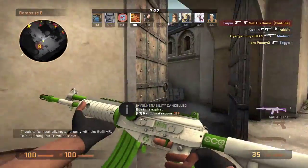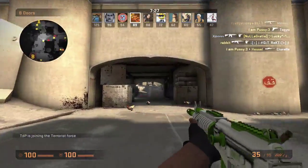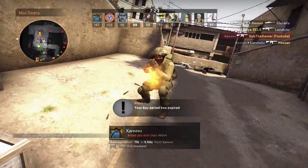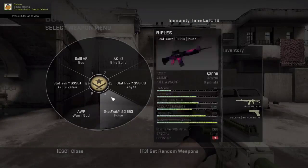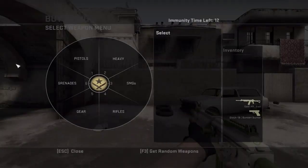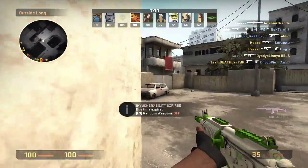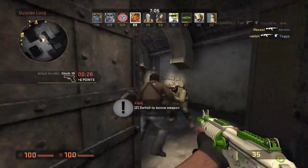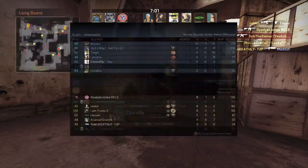Let's continue playing with the Galil. This is a terrorist weapon and counter-terrorist weapon, I believe. This weapon costs 2,000 in-game dollars, and it is a very good gun if you do not have the money to buy an AK. Actually, I think it's the same amount, but it works very good.